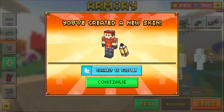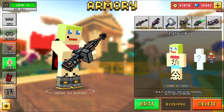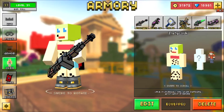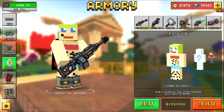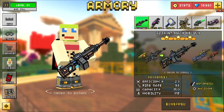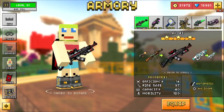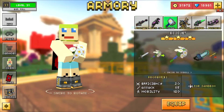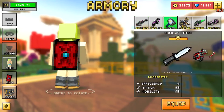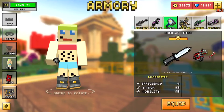Oh my, you created a new skin! I just created the best skin ever, guys. This freaking skin is my favorite skin now, I'm gonna use it all the time. I showed you how to make the coolest, sexiest girl skin ever in Pixel Gun 3D. Hope you guys enjoyed the video — don't forget to leave a like, subscribe, and peace out to the next video, bye!